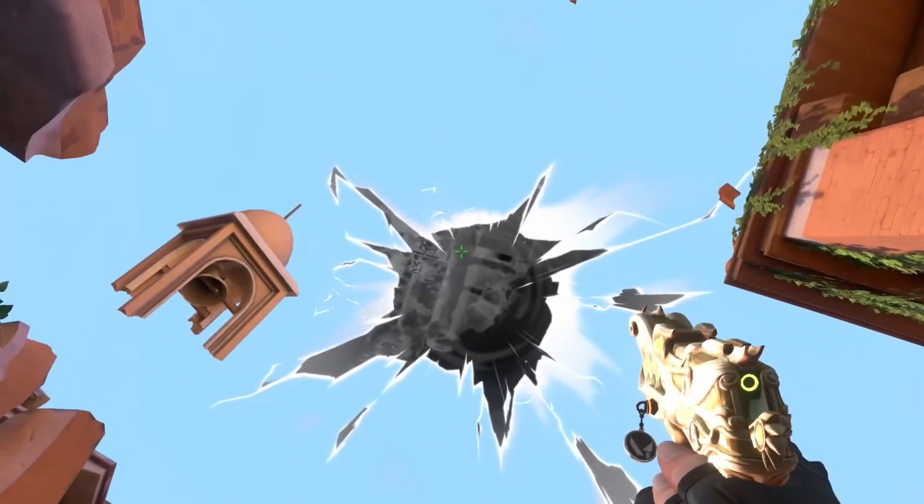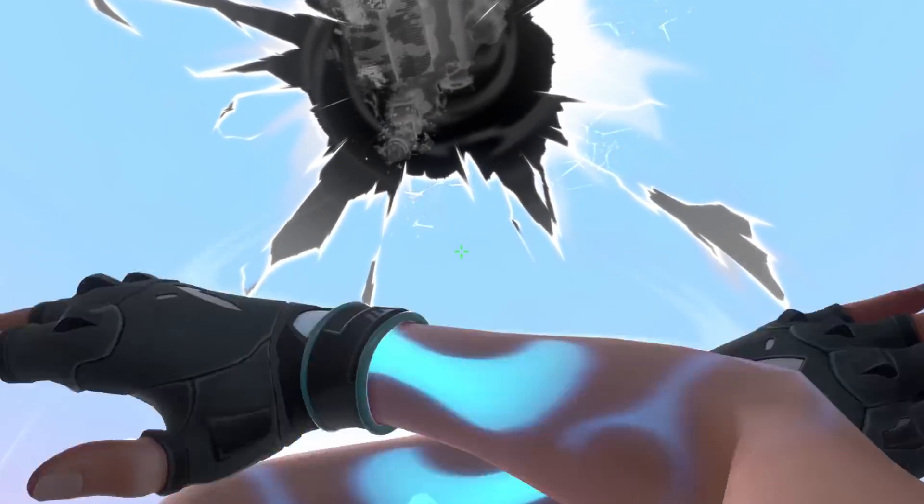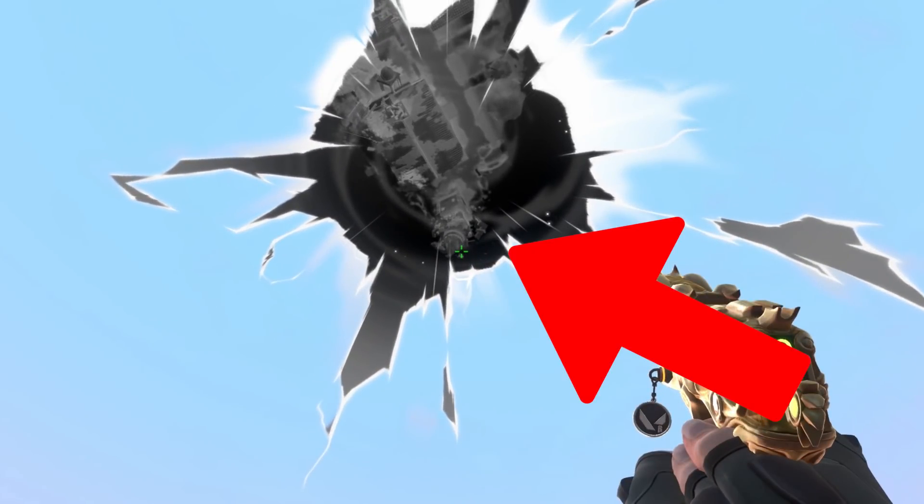If you're keen-eyed and you've been in the training range, you will notice something completely new: there is a rift opening at the top of the training range that wasn't there before, or at least wasn't as big or prominent. I think it's fair to say it's a teaser for the new Venice map. Venice was shown for a split second in the Project A Valorant trailer, and many people have datamined images and mini maps of what it may look like.